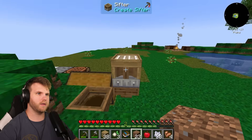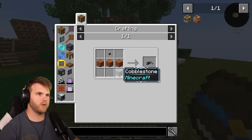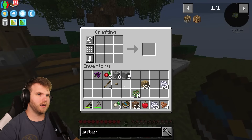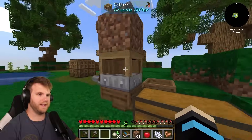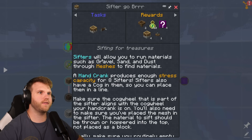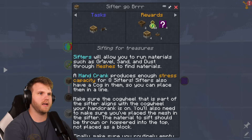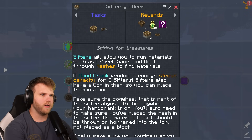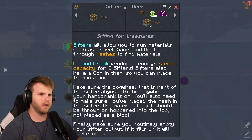I'm missing some planks for the sifter — let me craft it: boop boop boop, perfect. Now I'll put the sifter on top here, place the string mesh in it, and throw some dirt in the top. The dirt went into the sifter — okay! But I think I still need the hand crank. The hand crank recipe is planks, oak button, and cobblestone. Let me craft that — done. I'll attach it to the sifter now. The cog wheel needs to align properly with the sifter's built-in cog.